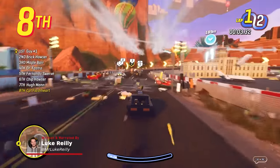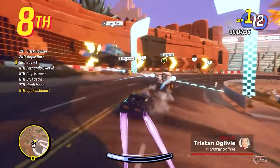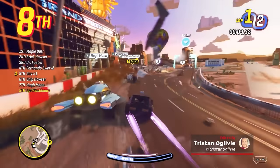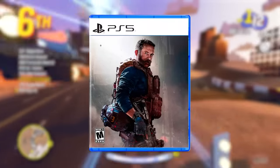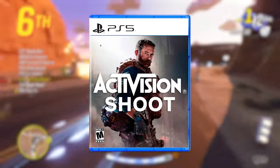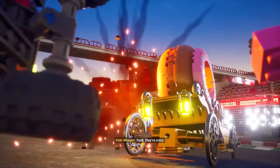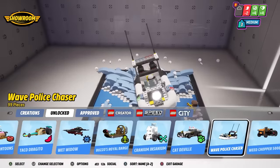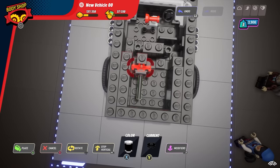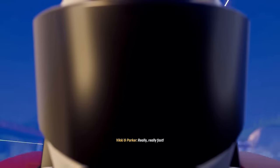Lego 2K Drive may sound like it was named at 5:40 on a Friday afternoon. Seriously, if blending the publisher's name and a five-letter verb describing what you'll be doing most is all it takes these days, I look forward to the next Call of Duty being christened Activision Shoot. But don't hold that against it. Highly charming and imaginative, 2K Drive fuses confident kart racing with a virtually unlimited custom garage, making it a place where you can spend just as much time fastidiously building vehicles as you do frantically racing them.